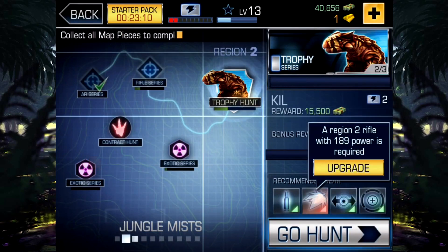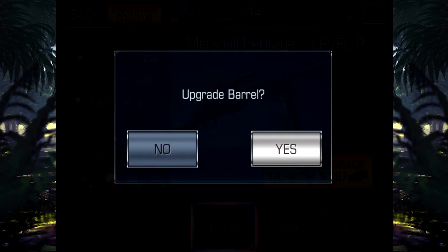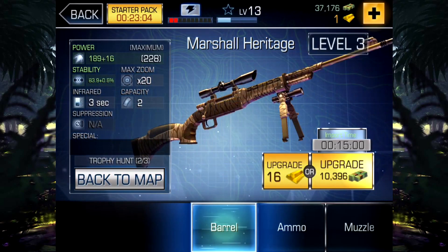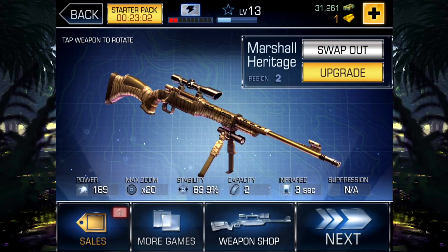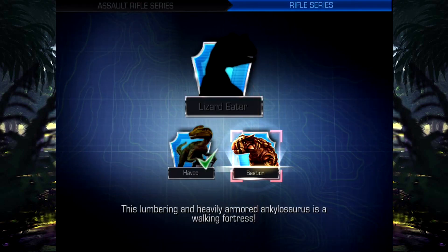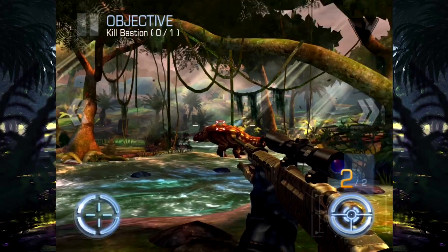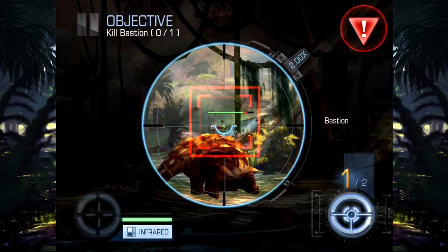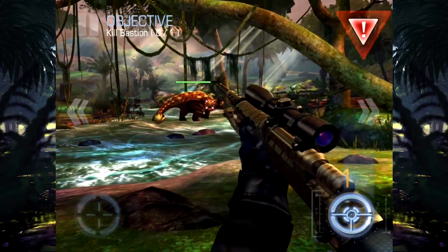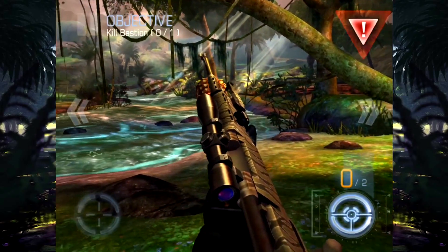Let's see if we can do the Ankylosaur mission yet. Yes, we can! But do we have enough energy? He has two energy — good. So this is our last one for this episode. We've got to kill Bastion, the Ankylosaur by the looks of it. Let's get our first shot off in the back. He's not down, but he's running away — oh no, he's running towards us. Crikey, we better kill this guy quickly.